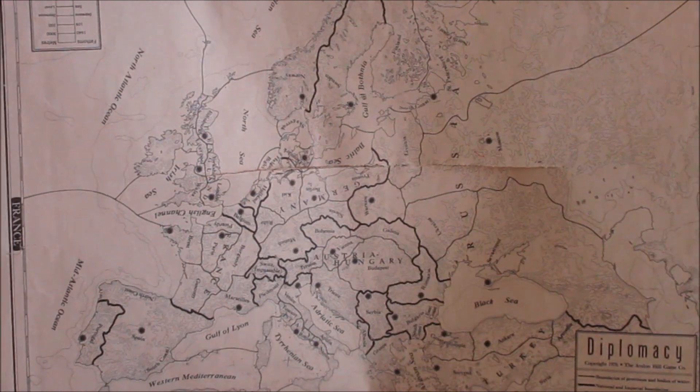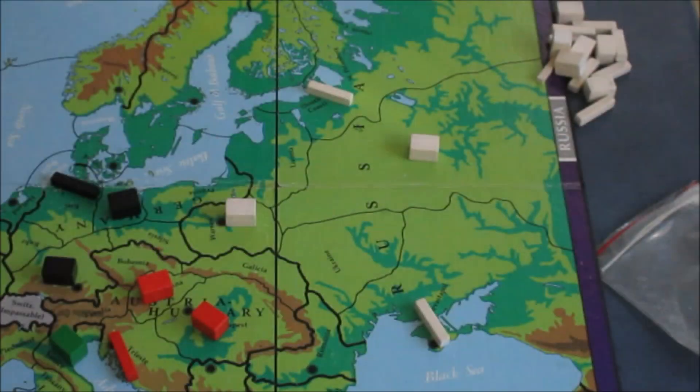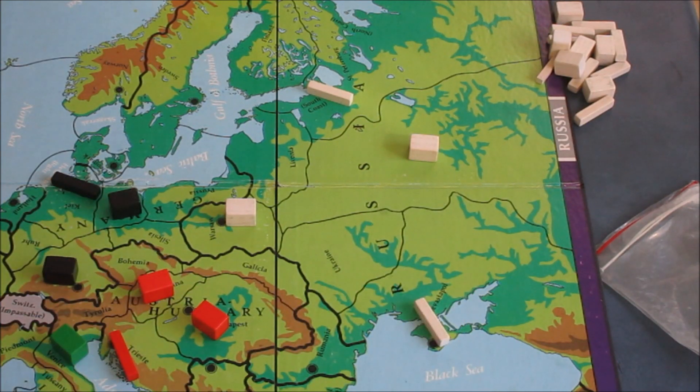This is a traditional blank map — you guys can take a look at that if you'd like. This series is a little bit more for people who have played the game before, or who haven't played but want to learn how to play each country. This will be done with an expectation of what's called gunboat, which is essentially meaning there's no communication between allies.